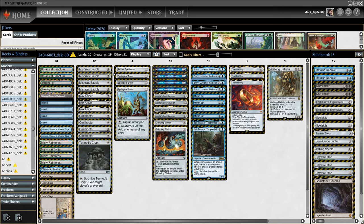Springleaf Drum plus Ornithopter also helps you sometimes play your Urza's Saga on turn one and immediately on turn two create a large construct and start attacking very early with constructs that can grow very large very soon.